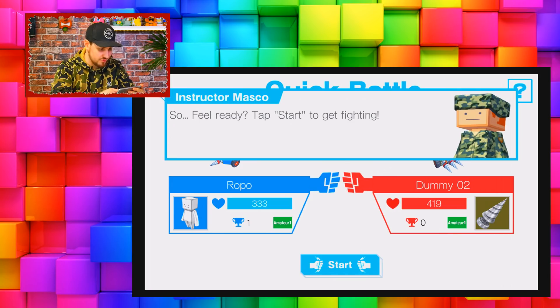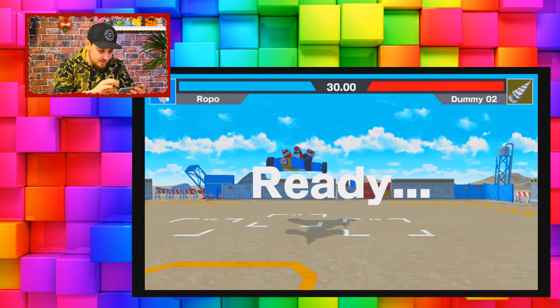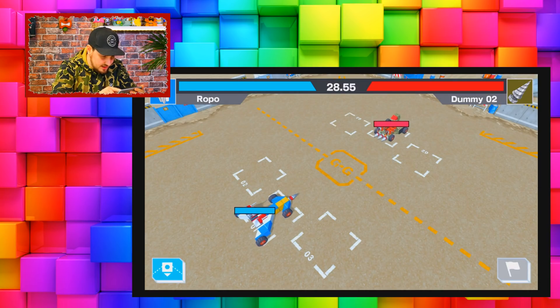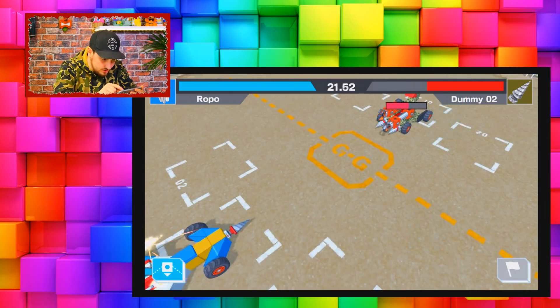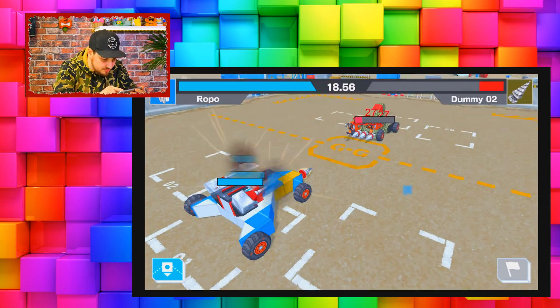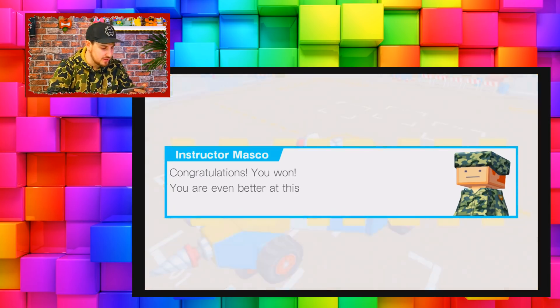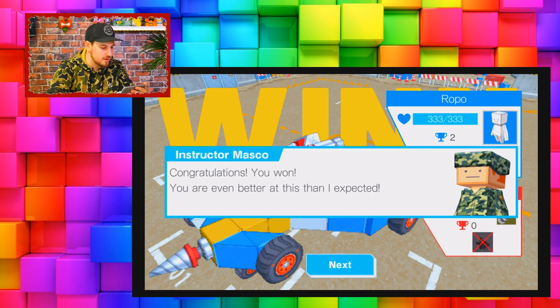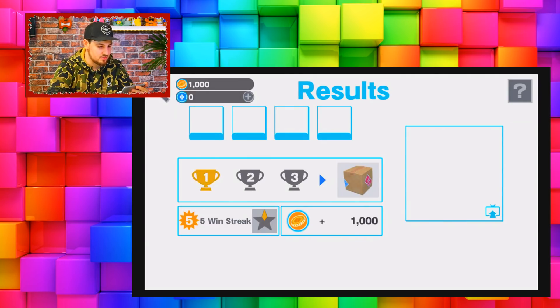I'm ready to go - start! He's got like three drills in front of his. Oh wow, I shot my rocket, that was good! He's coming in and out bashing me. I've got a lot of shooting things going on right now - I'm killing them! It's too easy, it's too easy! Instructor Masco congratulates me - 'you won, you are even better at this than I expected!' That's two wins for two, I'm feeling pretty good!